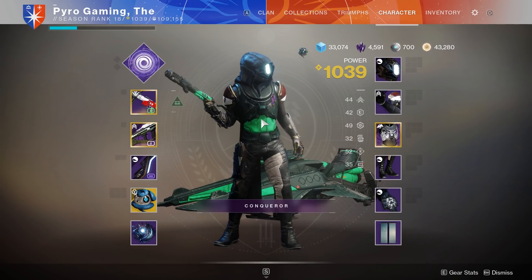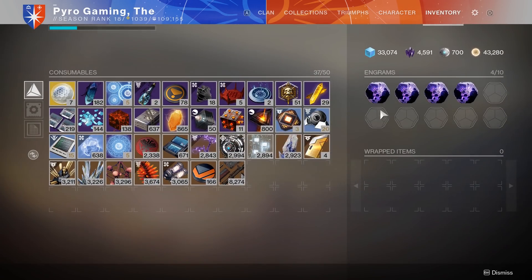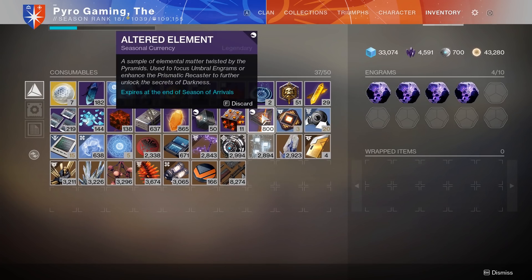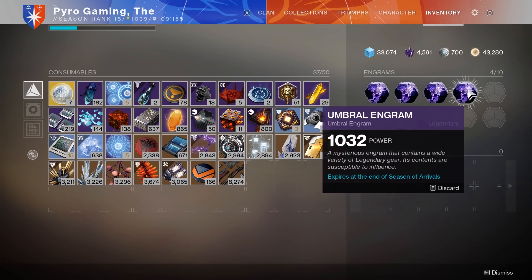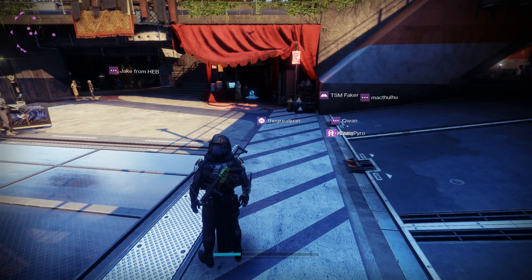Well this season there's another new way to do it, and you don't even need to play the game. About a year ago I made a video about AFK farming in the forges. At the time you'd do this to get planetary materials from those forges, rank up destination vendors, dismantle the gear, and get a bunch of legendary shards. Bungie patched that, but this season for whatever reason they didn't realize that umbral engrams are dropping from the forges as well as altered elements. Both of these drop from a forge and you don't need to beat the forge to get them. So it's another AFK forge farming video.